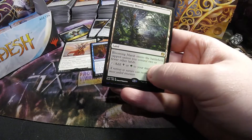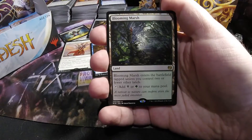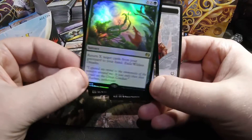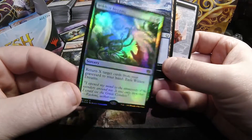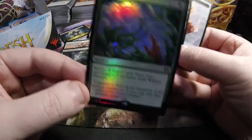Looks like we have a foil rare — we have a Blooming Marsh, a fast land for green or black. And then our foil rare is Wildest Dreams — X and X green — return X target cards from the graveyard to your hand, then Exile Wildest Dreams.